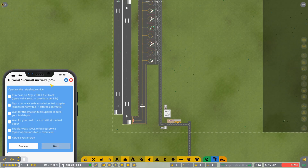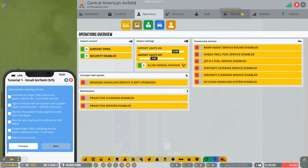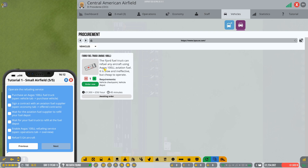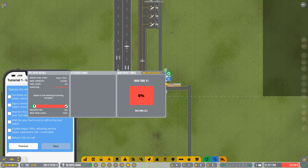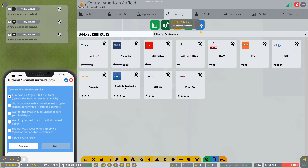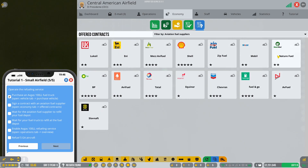Now on to part five of the small airfield — purchasing an avgas fuel truck. We've got about seven or eight stands, so hit Tab, go to Vehicles, and the purple option is Purchase. We've only got one option which is the fuel tank truck. Order four of them and they'll arrive in about 45 in-game minutes. We also have to sign a fuel contract since nobody is here to supply fuel yet. You can either hit Tab, go to Economy, filter by aviation supplies, or click on the fuel depot and use the sign contract option.